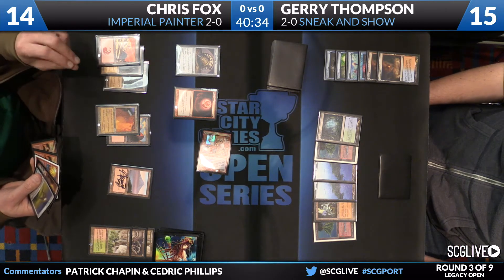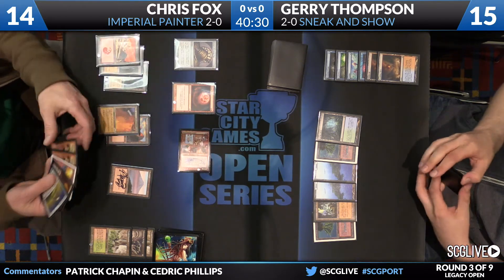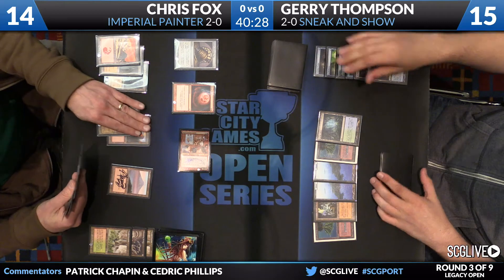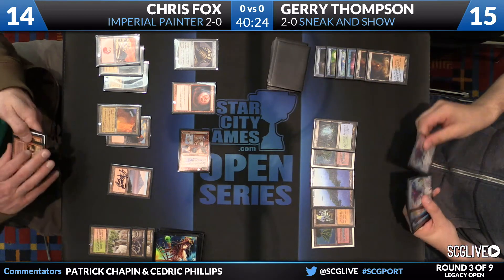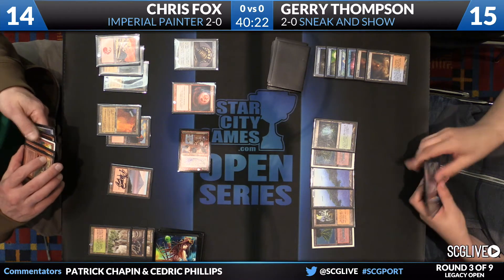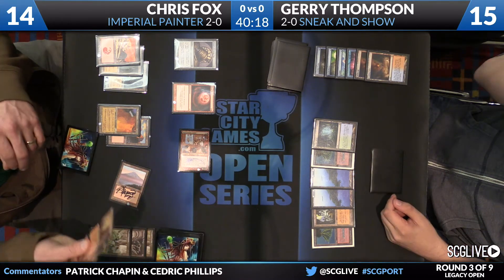Thompson's deck just has the equivalent of Ensnaring Bridge in play from the beginning — he just can't lose under normal circumstances. It's going to take some really funky beatdown. And speak of funky beatdown — here comes the Imperial Recruiter in for one. Thompson's going to go down to 15. We'll see if Fox has any interest in playing. There's also a Chandra Pyromaster in hand along with one Red Elemental Blast and two Pyroblasts, but Fox will just pass the turn back.